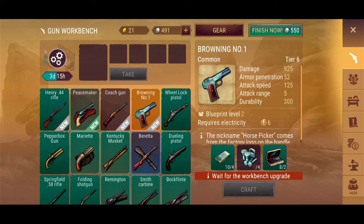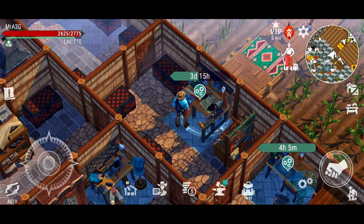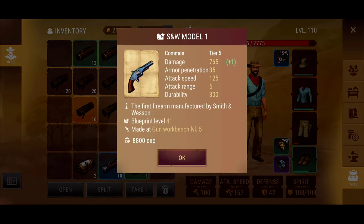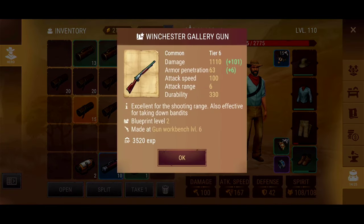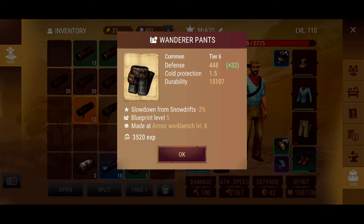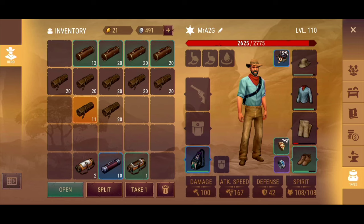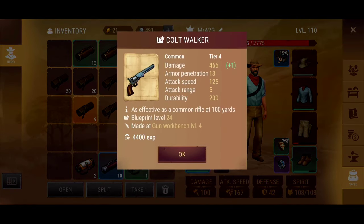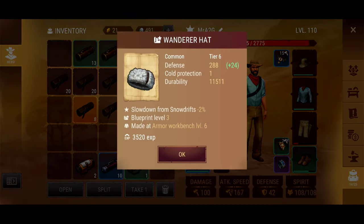We've got better pistols though — the SW2 would like to have a word. Speaking of which, the Winchester Gallery Gun — awesome, that's up to 1100 and that's another tier 6! Armor pen went up to 63, very happy with that. Continuing that trend would be great. More Wanderer upgrade — that's up to level 5 on the blueprint scale, think that's going to be maxed out. The Wanderer's Jacket is seeing upgrades too — the more we get the better.